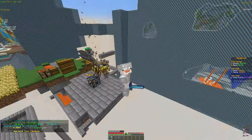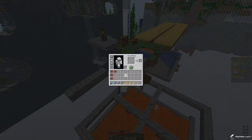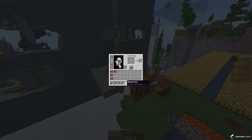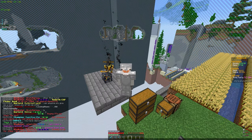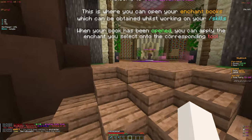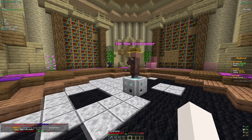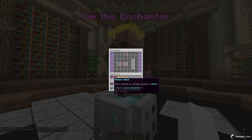I'll go ahead and grind a little bit and get some XP, and I'll be back once I have enough to enchant like two books or something. Alright, I've been grinding for a bit and only got 43 levels, so I think that's enough for one decent book. Let's go into the enchanter and see. This grinding just takes a long time and I really want to buy some XP.